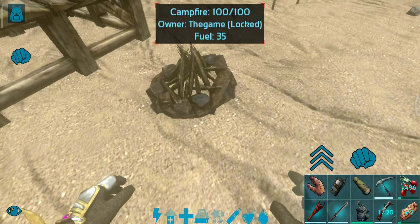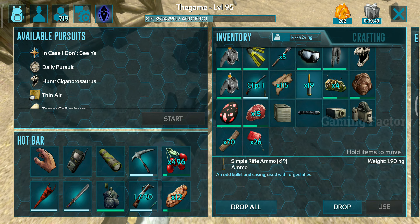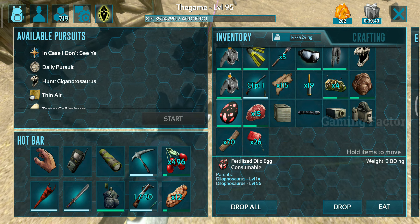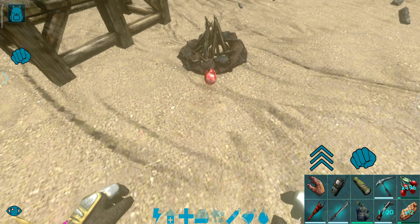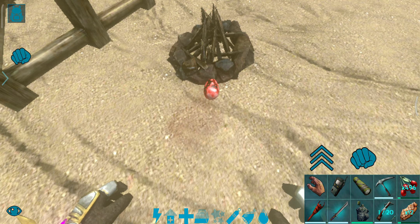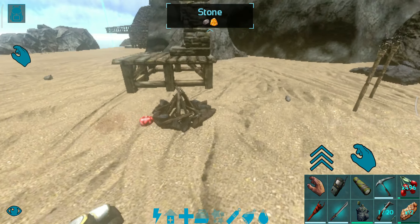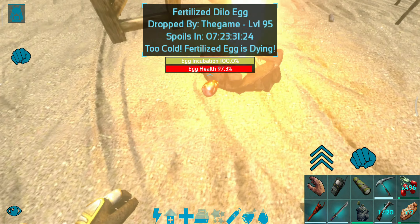There is no fuel. First, there is a campfire. If you use a campfire, it is easy to craft. If you use a campfire, it will be incubated — but it will be too cold or too hot. If you use a campfire incorrectly, you will drop the egg. Two cold, unfertilized eggs are dying. The incubation line will be reduced.